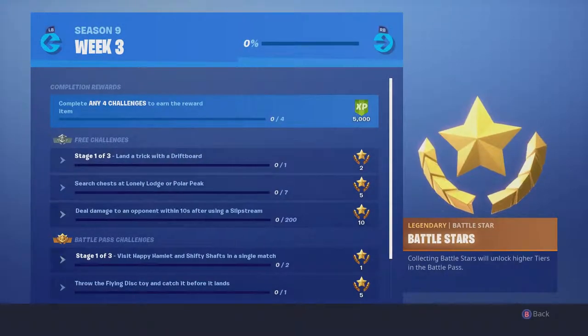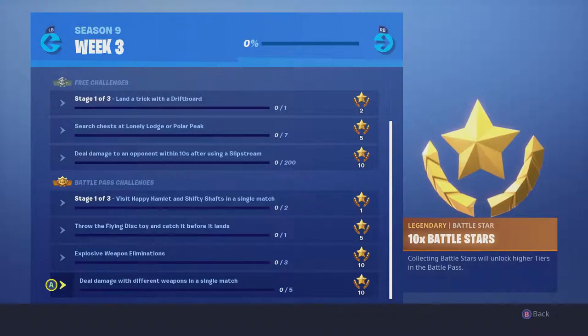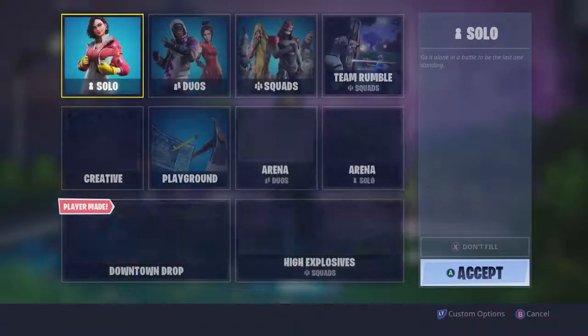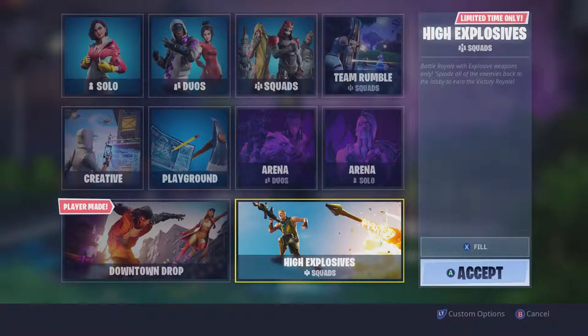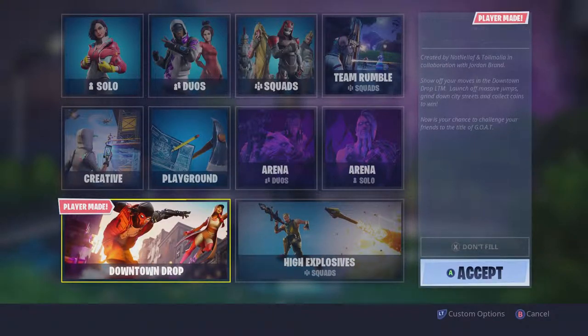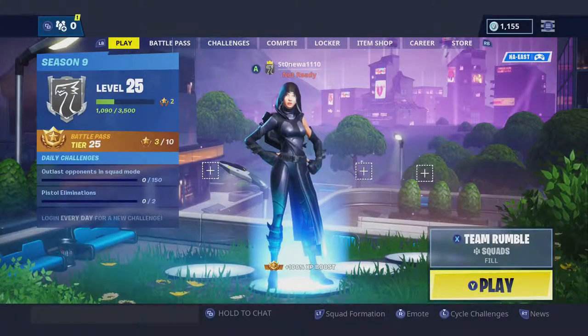I'm going to look through here and figure out which ones I can work on in a single match, and probably jump into a Team Rumble. They also have high explosives available — that would be the easy one to get the explosive weapon kills in. The Downtown Drop description says: show off your moves, launch off massive jumps, grind down city streets, and collect coins to win. So it sounds like you're on one of the hoverboards, which might be nice for landing a trick. I'm going to jump into Team Rumble and we'll see how this winds up.